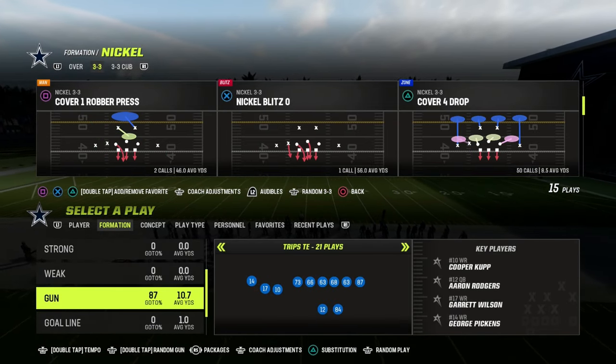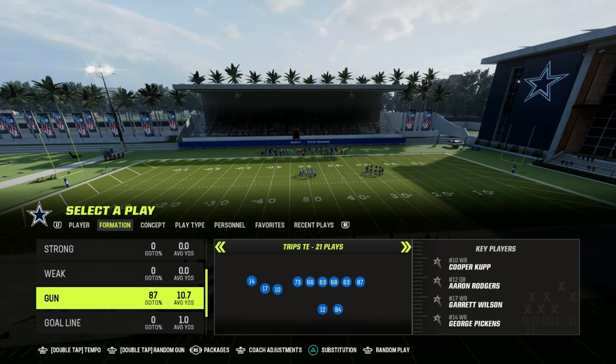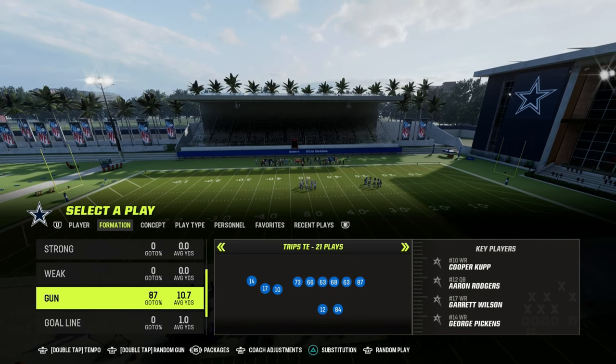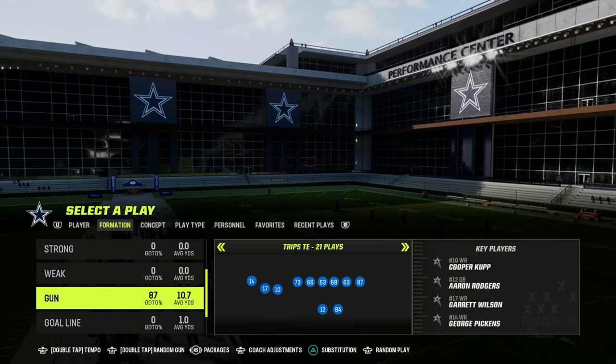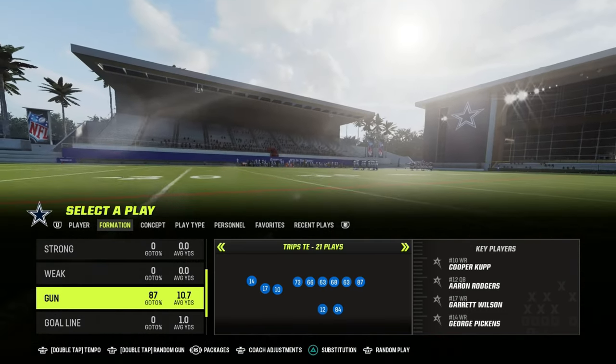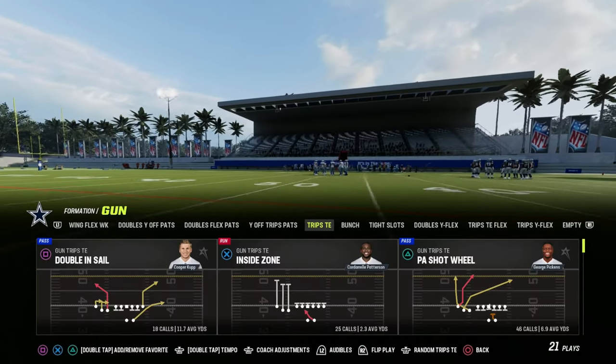Trips Tied In is meant to be simply an example formation, but if you want to learn my entire Trips Tied In offense, make sure you join my Patreon. It's only $10 to become a member, and the link is down in the description. That's going to get you access to all of my Madden 23 offensive and defensive e-books.